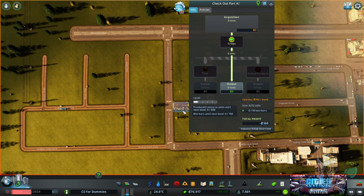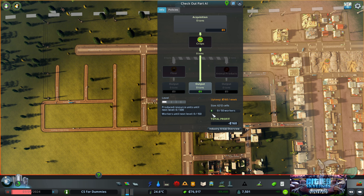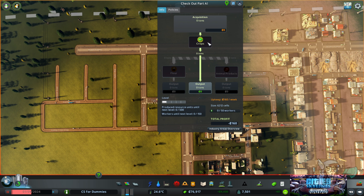Let's figure out what that one star is. If you click on the industry name, it brings this infographic up with a good amount of information. For simplicity, we're going to ignore policies today and stick to the main screen. This shows us that chain of command I mentioned earlier — the extractor into the processing. The extractor is the crops, so we extract crops from the ground. We can either sell those crops directly, or we can process those crops into either flour or animal products, and then sell those, usually for a higher profit.